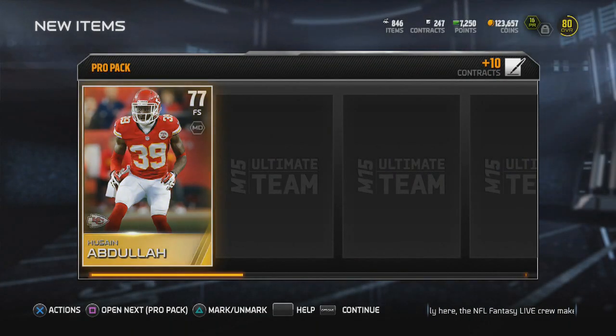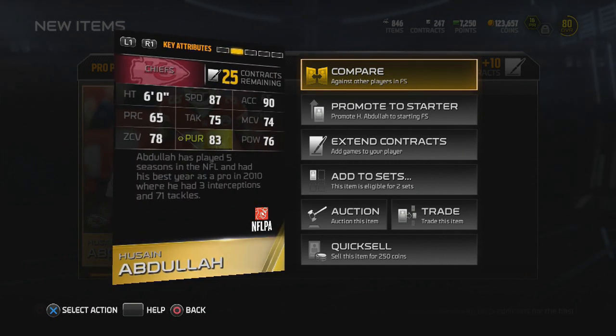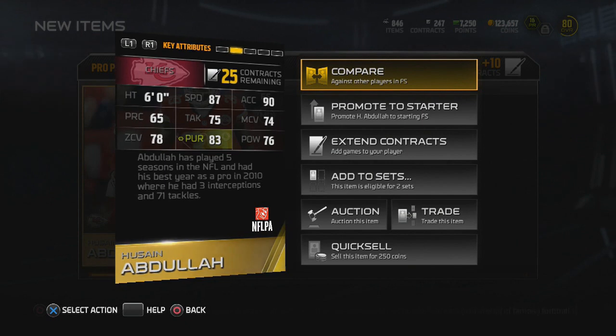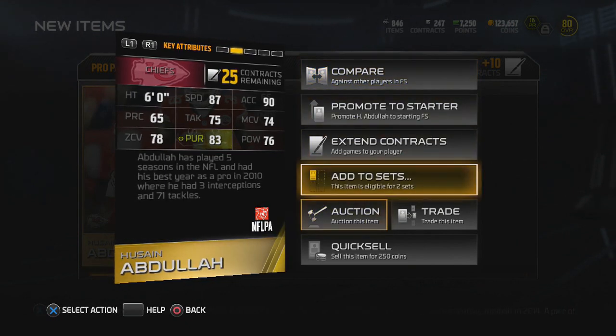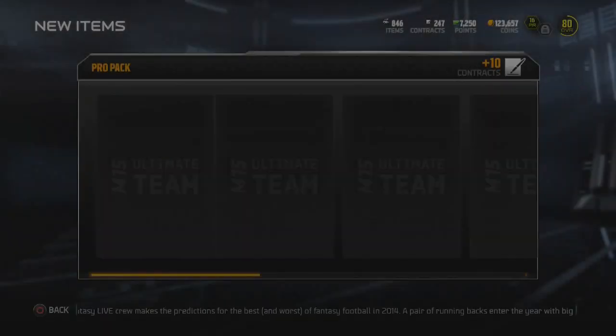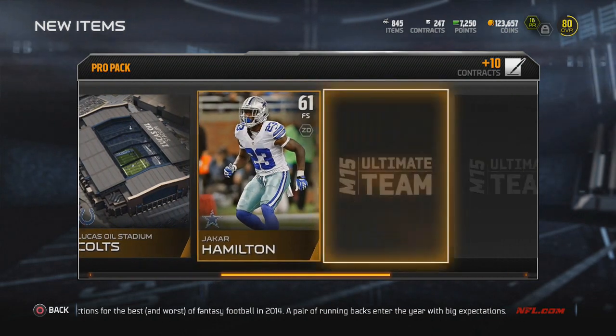Got a Quentin Carter to close out that pack. In this pack we get Hussain Abdullah — my first card, with 87 speed. But how are you going to be a safety without zone coverage in the 80s? Luckily this guy does go into a set, though I'm getting a little too comfortable with these sets because I'm not sure how long they'll be relevant.